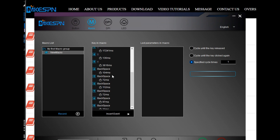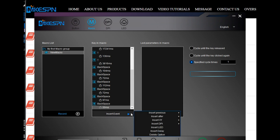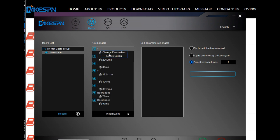After that press the stop button to stop recording. In the middle under key in macro, you can adjust, edit, insert or delete things you want. Usually you want to speed things up to get more work done, or get more kills or actions as fast as possible.